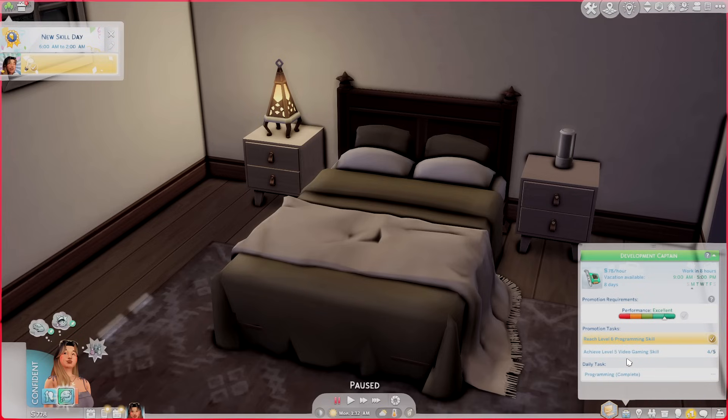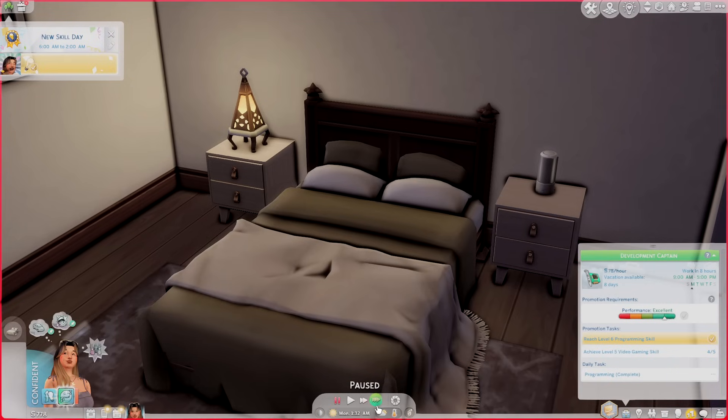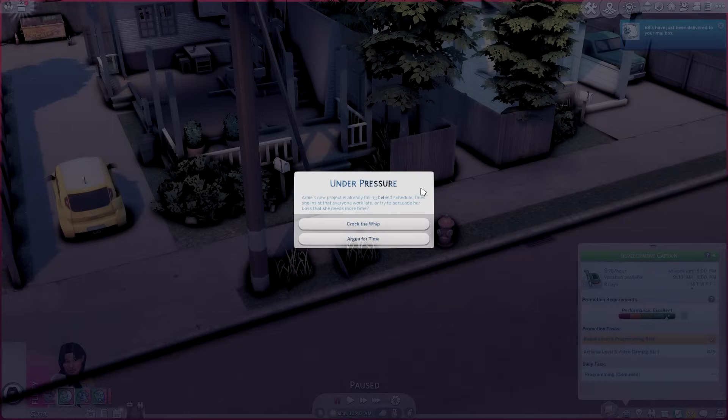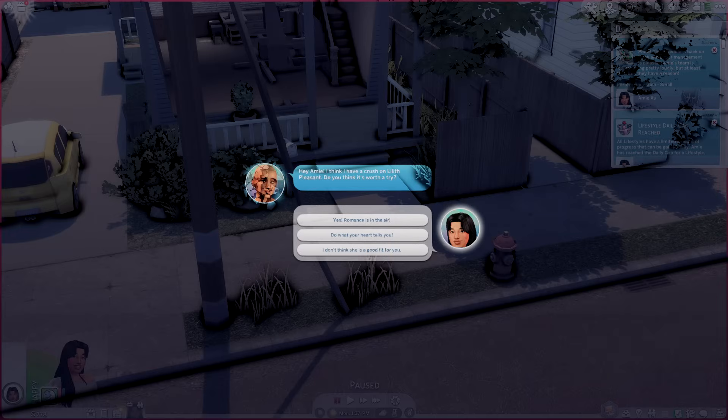Amy's super excited to be back home — something about this place just really brings her peace. As much fun as she had at the festival, I don't think she's going to ruin all that by going on vacation with Alex. We still need to reach level five of the video gaming skill for the next promotion. Amy goes to sleep, and at work the next day her project fell behind schedule — she cracks the whip, insists everyone works late, the schedule gets back on track, and upper management is pleased. Then Gram calls and tells Amy he has a crush on Lilith Pleasant.